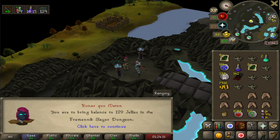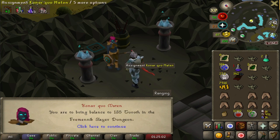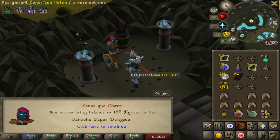Jellies - no, definitely not. Necreals - skip. 2 Roths - skip. 182 hydras - let's go guys, we got it! Alright, so this is my first time gonna do hydras.